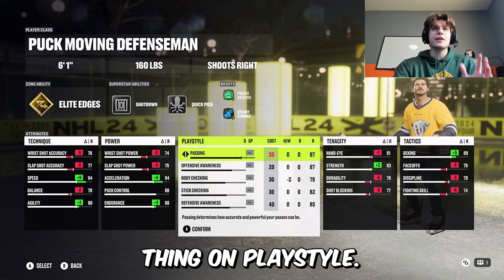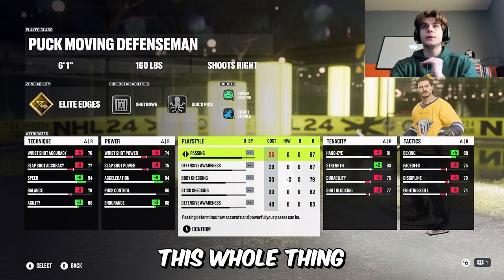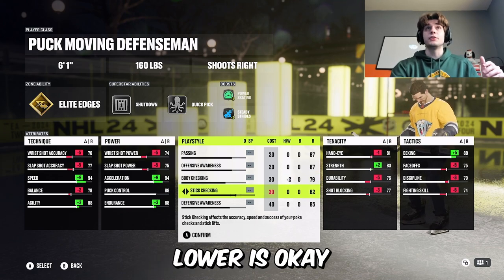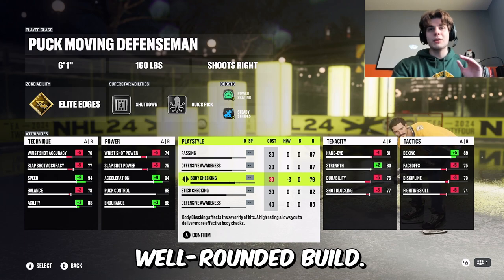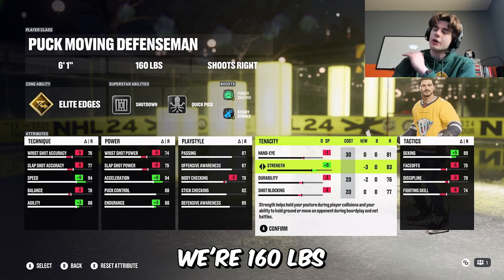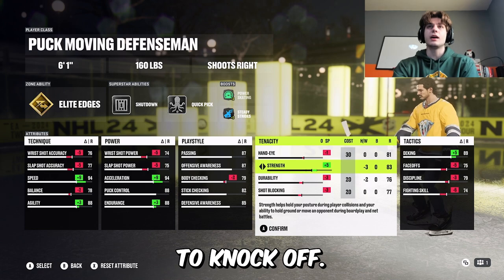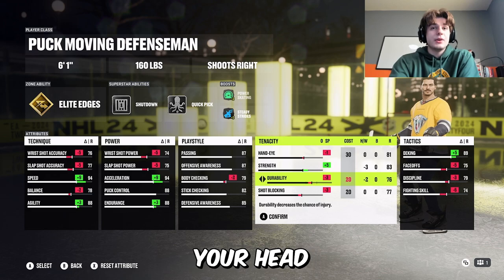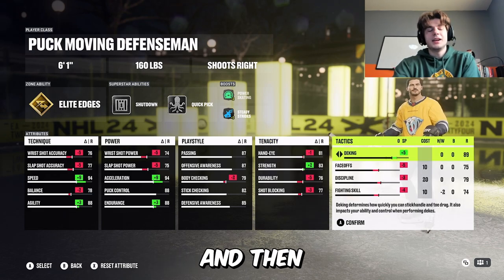This is just an archetype for you to mess around with and do your own thing. I'm not touching a single thing on play style — I love how all these stats break down. Having everything in the 80s with stick checking and body checking being a little bit lower is okay because Shut Down will compensate for that. Overall, amazing well-rounded build — great at everything. For tenacity I'm bringing that strength up just because we're 160 pounds; I want to be a little bit stronger on the puck.